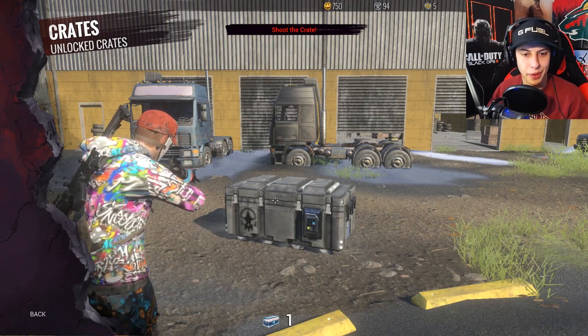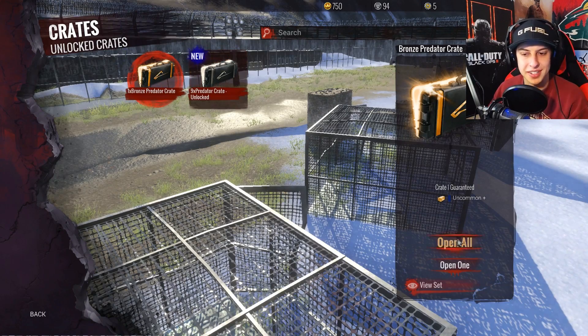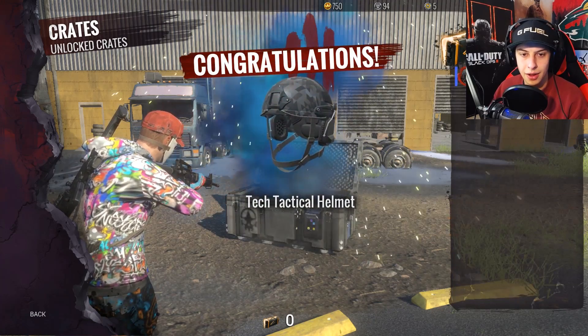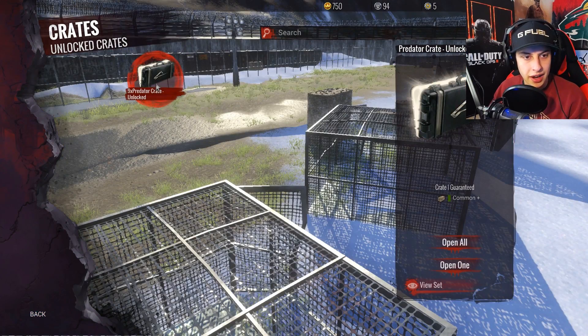Then we've got a frostbite crate, let's open this up. And some gloves. I'm not expecting to get anything super cool, but this is an uncommon guaranteed. Ooh, I don't think I have a helmet for — yeah, I don't have that. Good, we can use that tactical helmet then.